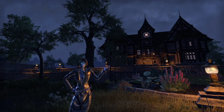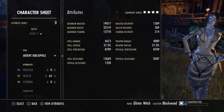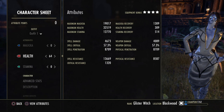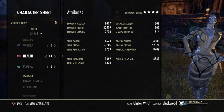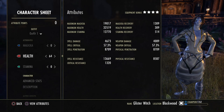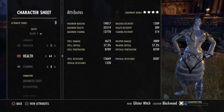We will start off with the attribute points. If we go into our character, this is completely unbuffed and on the front bar, we have 32.5k maximum health. I do put 64 into health and 19k maximum Magicka, 1.3k Magicka Recovery with nearly 13k maximum stamina and 57.3% spell crit with 4673 spell damage alongside good spell and physical resistances — they are unbuffed.